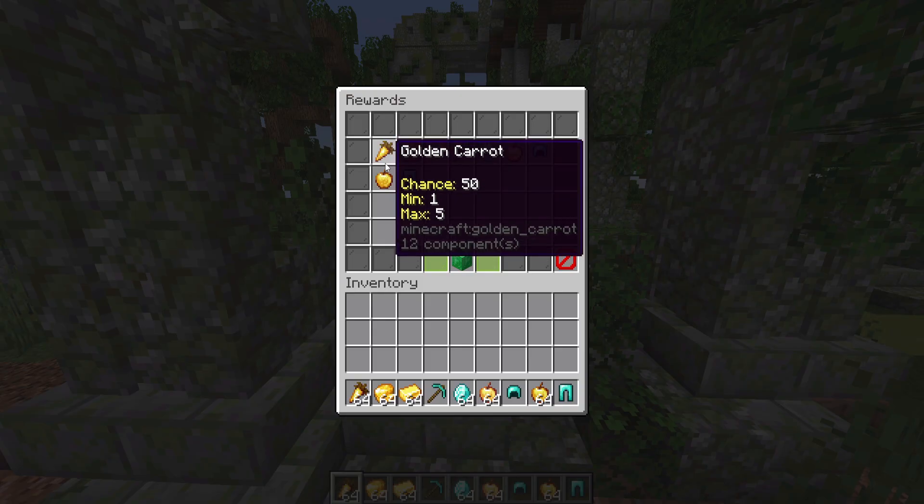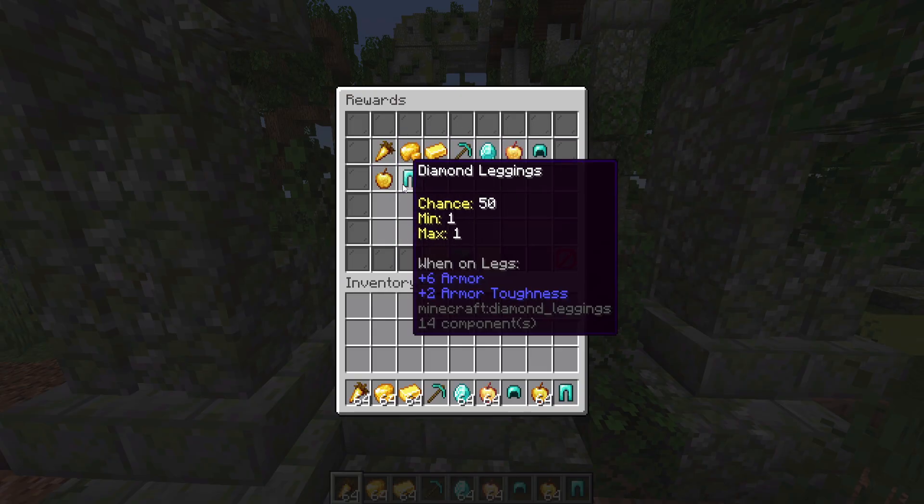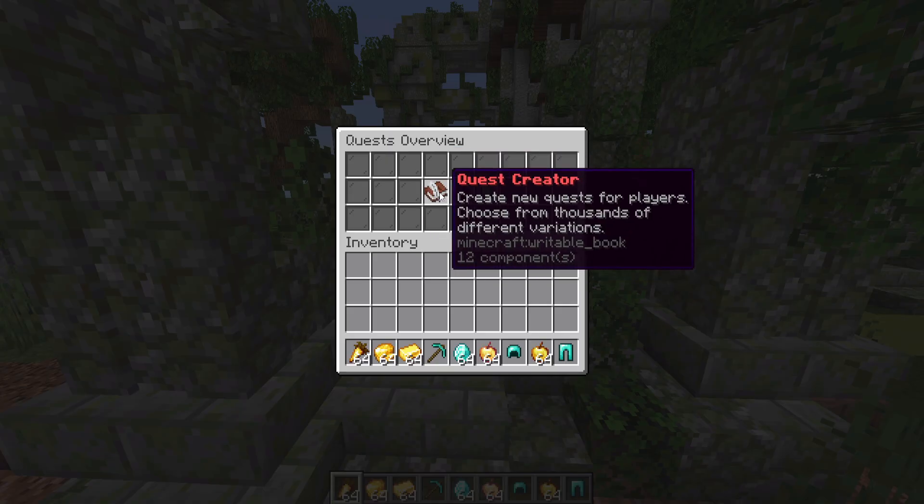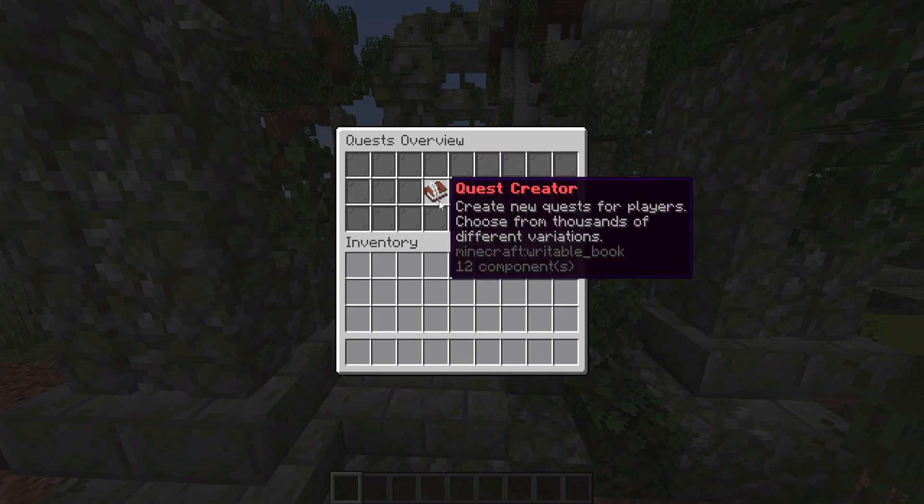Now that I have all the rewards in this GUI, which all have chances and the minimum and maximum amounts that you can get, this part of the section is done. So you can head back to the main GUI and from here we can start making the actual quests.